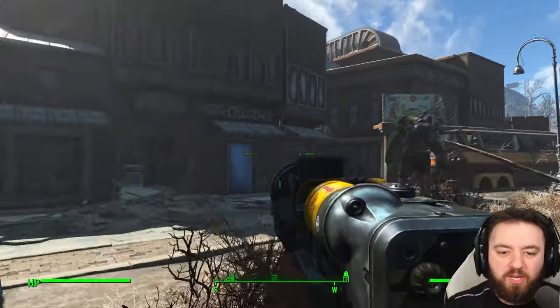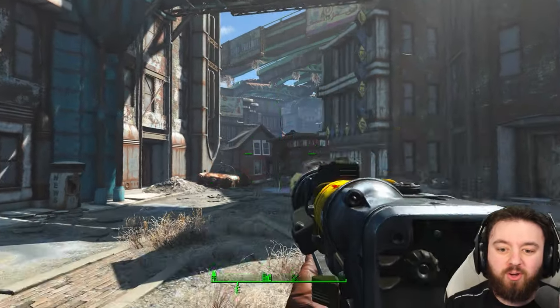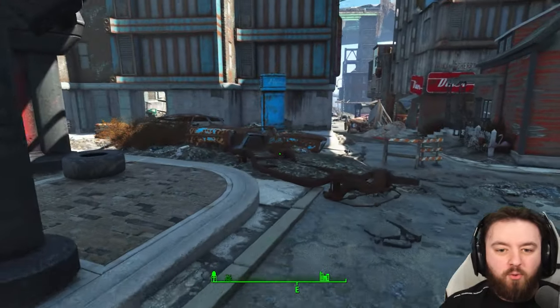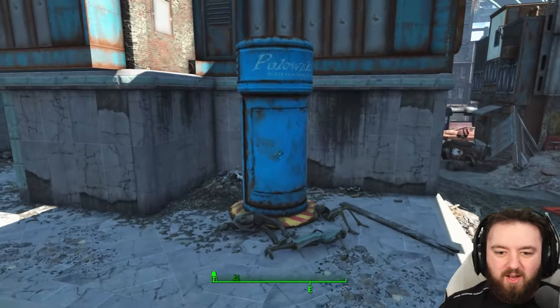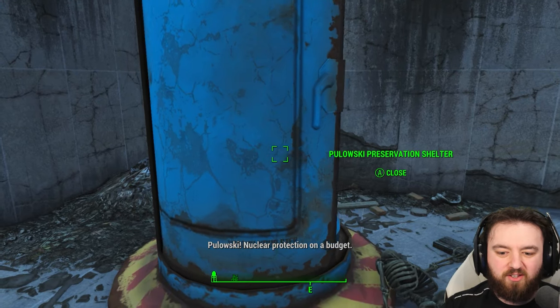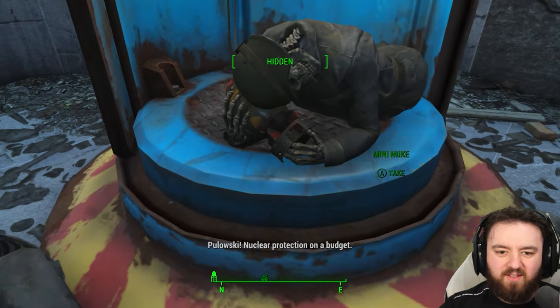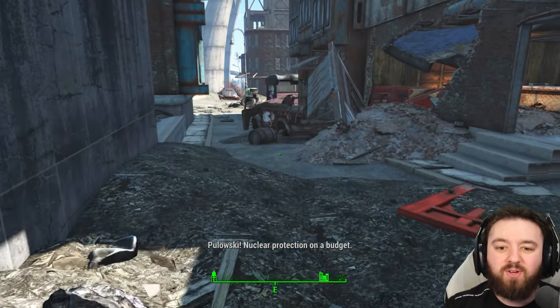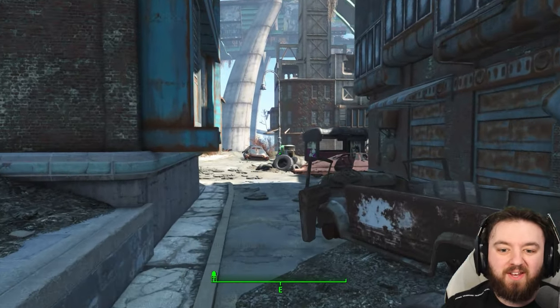A behemoth does spawn here and will regularly use it on the raider or even some of the ghouls in the area. But there's an even easier one right over here at this Pawalski Shelter. Inside you can find the mini nuke in the arms of a soldier — take it off him because you're going to get much more use out of it than he did.